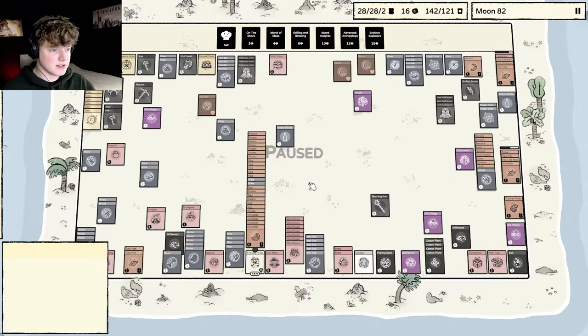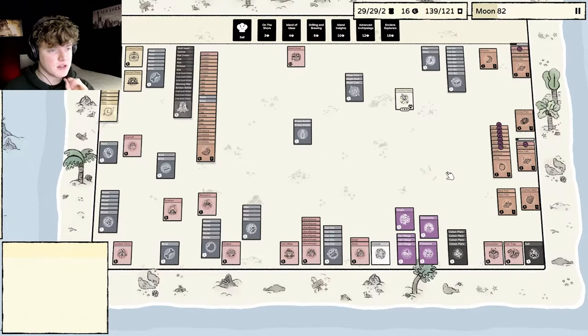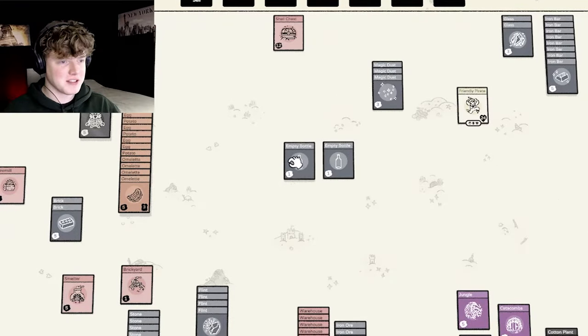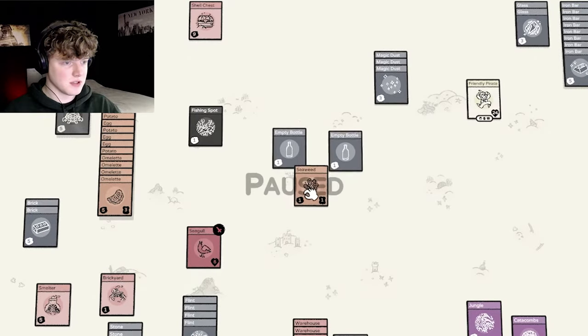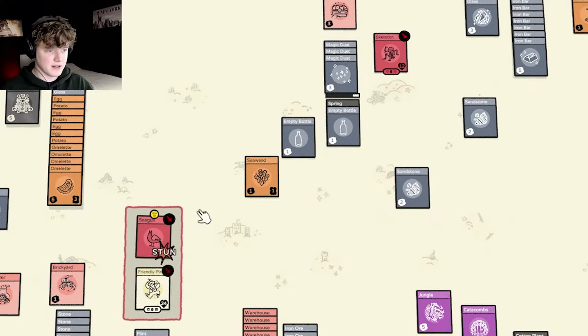Hello to the island. Oh I forgot this was one big mess. Okay I'm going to clean things up a little bit. It's now a little bit cleaner and we already have some magic bottles, some empty bottles. So all we need to do now is get a fresh water spot. Oh we got the spring, look at this. Nice. We're fighting in the meanwhile.